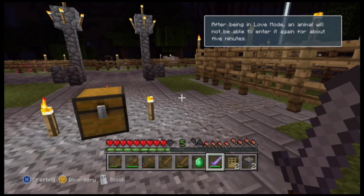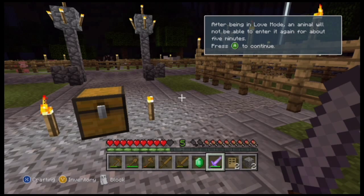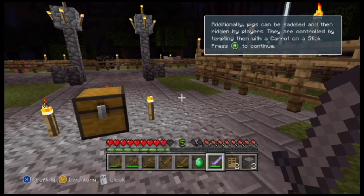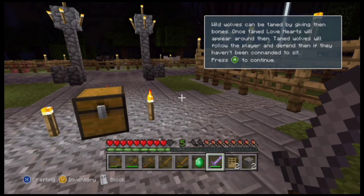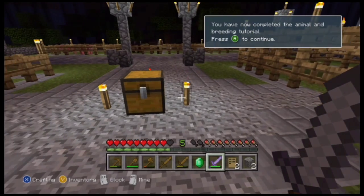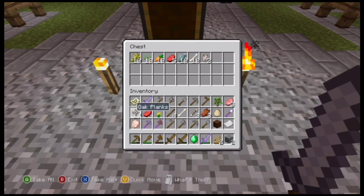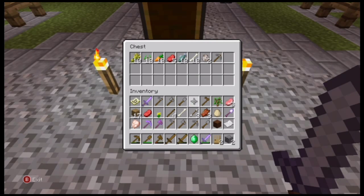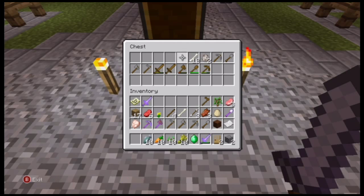Wow, okay. It takes five minutes for each love mode. What is that — ooh, wolf spawn! I should get rid of these tools. There we go — oh, that works because I already had a bone. Nice.